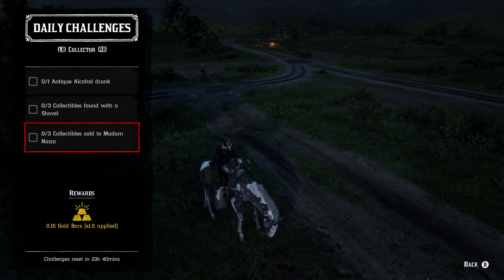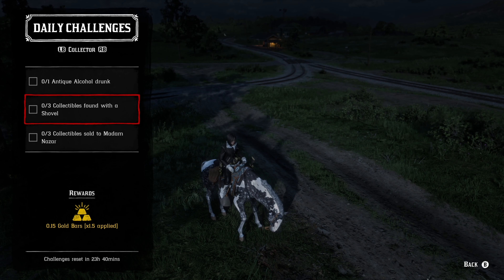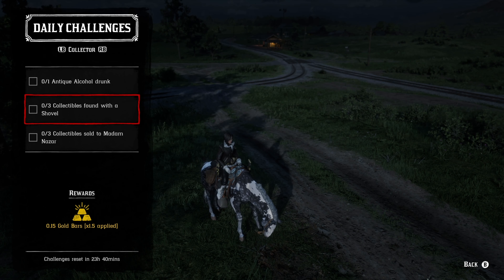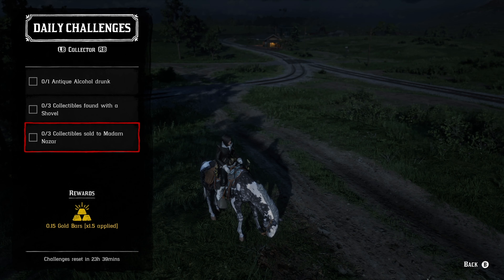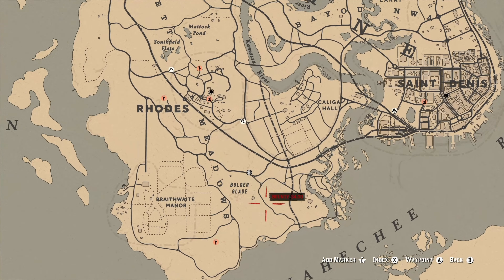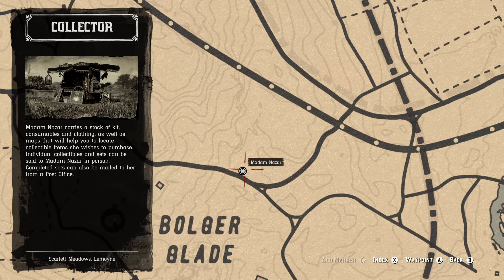The collector role — one antique alcohol bottle drunk. Just pull up your inventory and drink whatever is in your current catalog. Antique alcohol bottles will be a part of cycle number six. Three collectibles found with a shovel — coins, arrowheads, or fossils will be the best opportunity. And then you have to sell three collectibles right to Madame Nazar. You have to physically go to her location today — she can be found just south of Rhodes at Bulger Glade right here. Rhodes will be your fast travel destination.